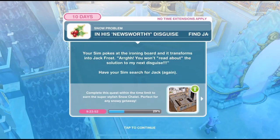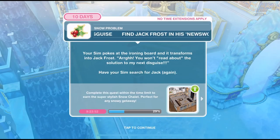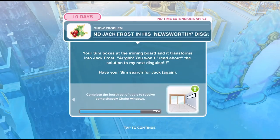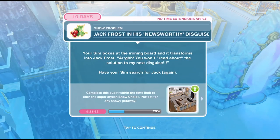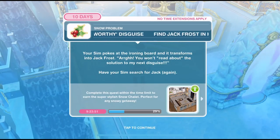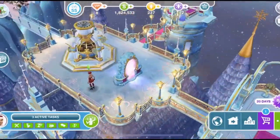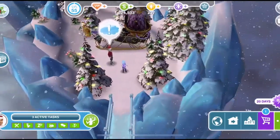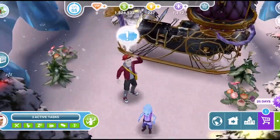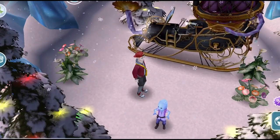The next thing is to find Jack Frost in his newsworthy disguise. Your sim pokes at the ironing board and it transforms into Jack Frost. 'You won't read about the next solution to my disguise.' Have your sim search for Jack again. Oh, it's the little post boy — Jack? Jack for one hour.